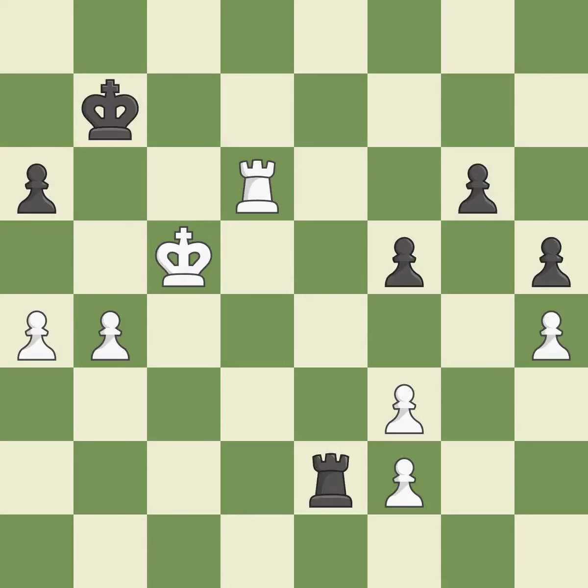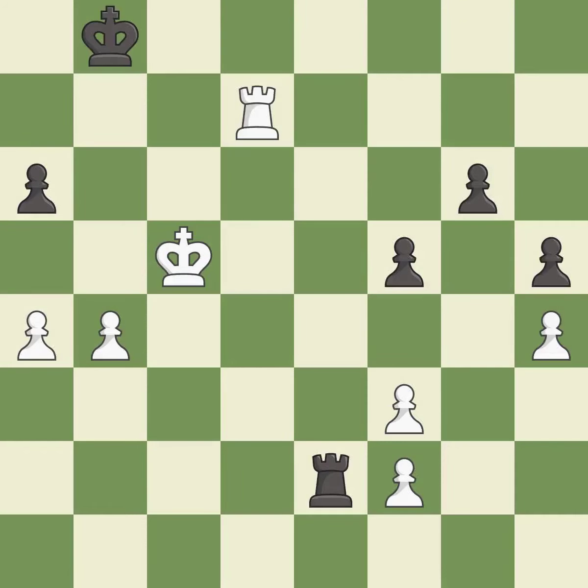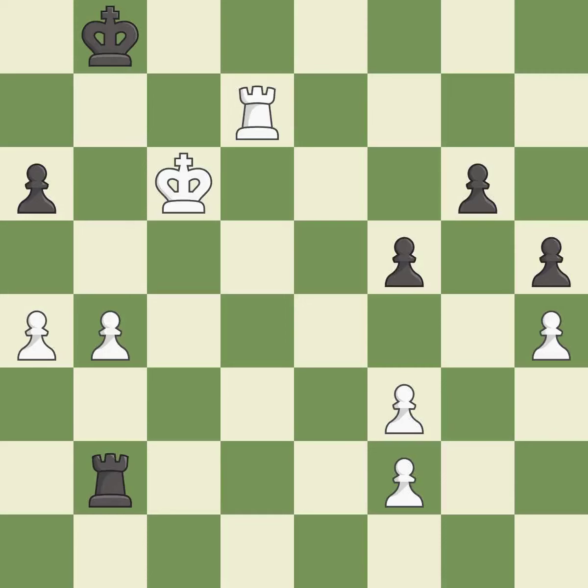This defends the attacked pawn — it is best. This is the strongest option. This steps away from the checking rook — it is excellent. A very strong play. A solid choice — it is excellent. This defends the attacked pawn — it is excellent. This threatens to win a pawn — it is excellent. This stops the opponent from being able to win a pawn — it is best. This steps away from the checking rook — it is excellent. There was only one good move in that position. This overlooks an opportunity to defend a pawn that was under attack — it is a mistake.